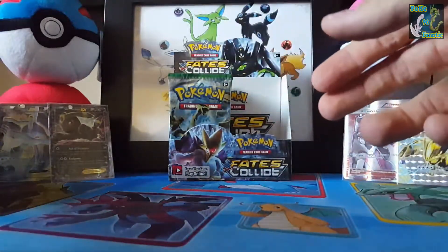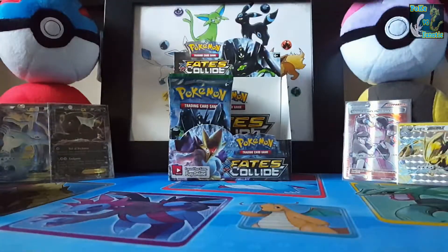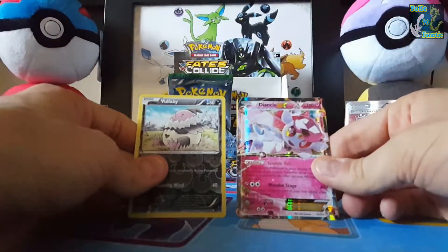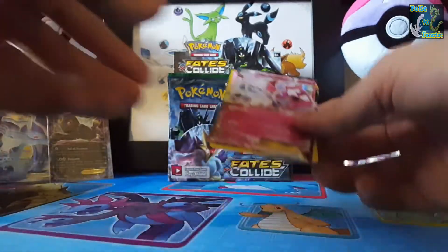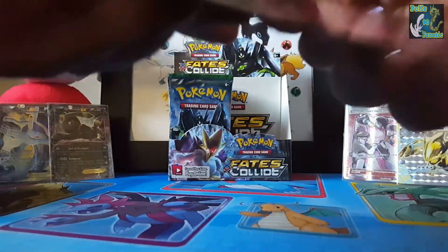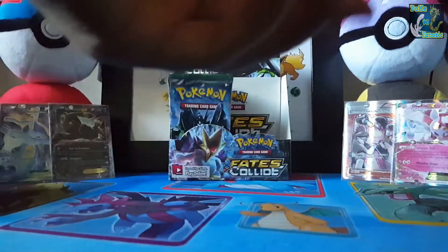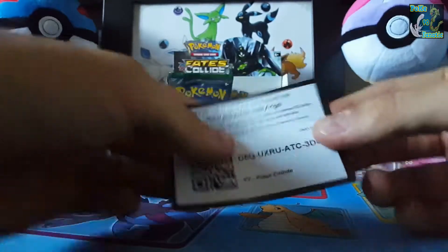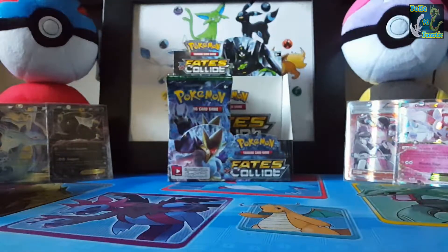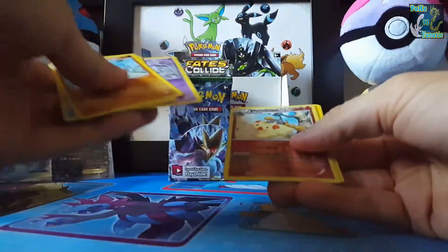Grumpig and a Fairy Drop Reverse. I have a Vullaby, oh and a Diancie! Yes, I do not have that Diancie. That's awesome. Sorry Luvia. And a code card. Absolutely abusing the top of my PS4 with code cards and packs.